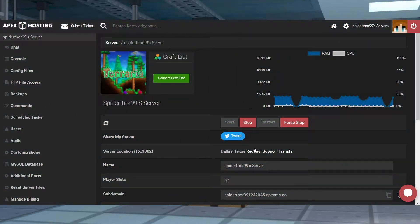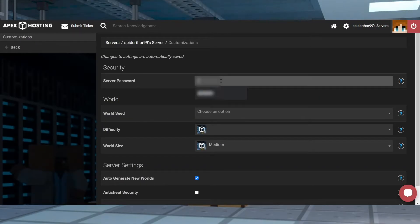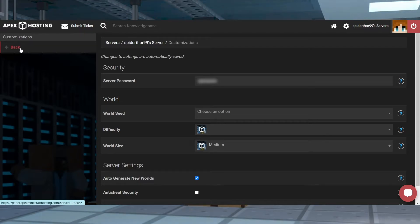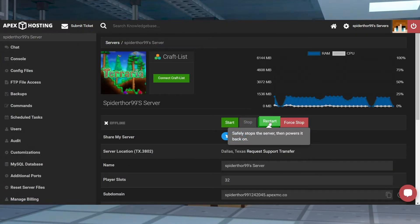First, log in to your Apex Server panel and stop the server. You'll want to find the customizations tab on the left hand side and click on it. It'll bring you to a new page and you'll find the server password text box. Simply change your password to whatever you would like it to be. Once you're done, you can head back to the main panel page and restart the server to lock those changes in place.